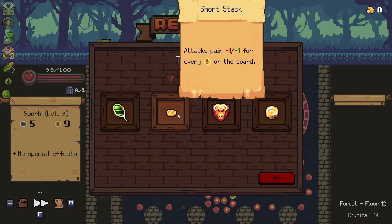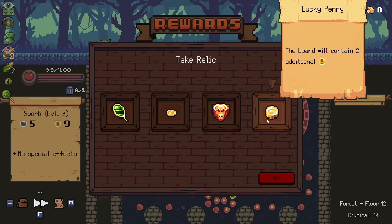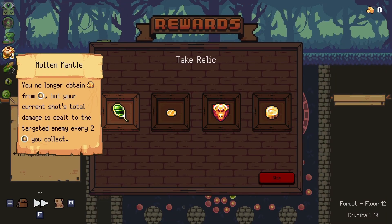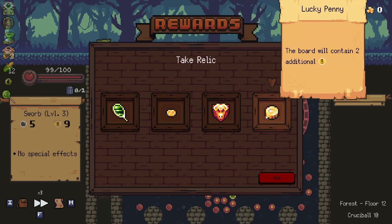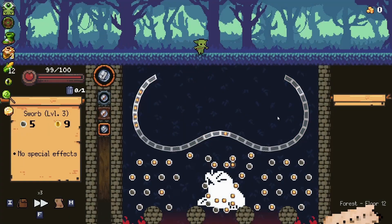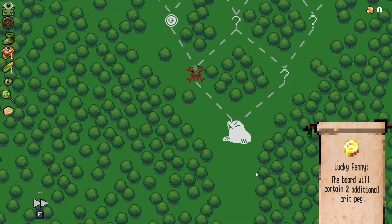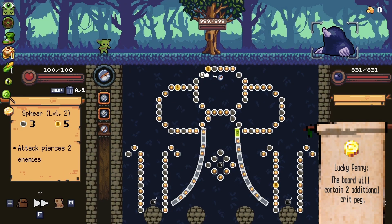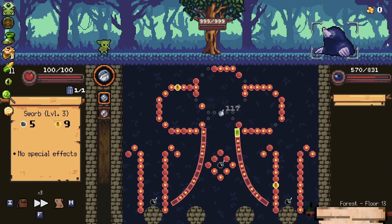Short stack's gonna be insane because if we happen to get the duplication potion we'll just get tons of damage. Lucky penny is a little bit more guaranteed for the time being. I think we definitely should go for the lucky penny — the amount of potential damage I can get is kind of through the roof.